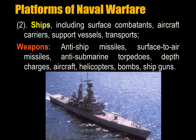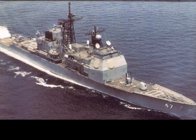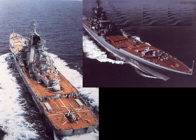The second platform are ships, including surface combatants, aircraft carriers, support vessels, and transports. Their weapons include aircraft or helicopters, surface-to-surface missiles, ship guns, submarine torpedoes, and aircraft bombs. This is the US Navy Truxton Cruiser. The US Aegis Cruiser is the core ship of a US battle group that protects an aircraft carrier. The Aegis system uses phased array radars and combines the entire air defense, anti-submarine, and anti-ship defenses of the flotilla into a central coordinating station.